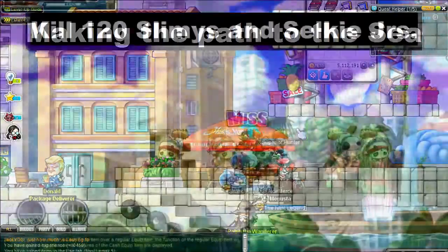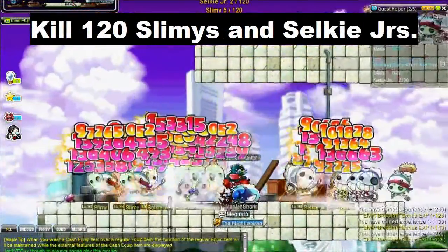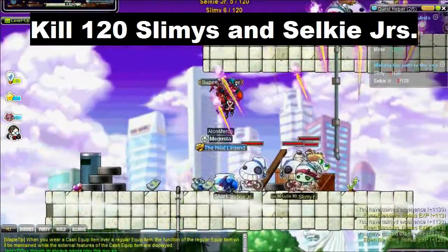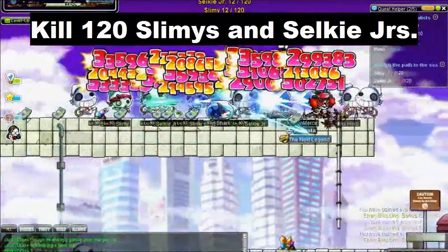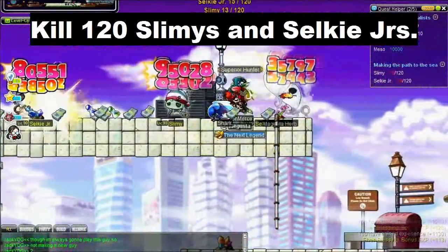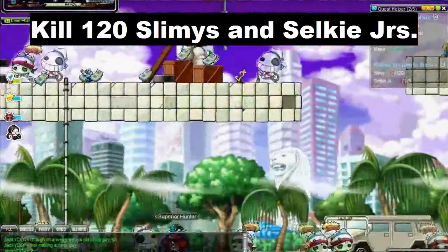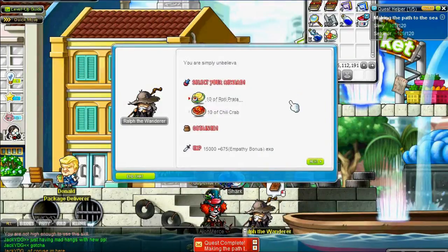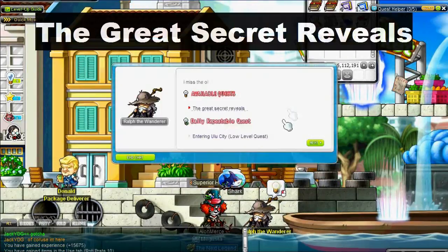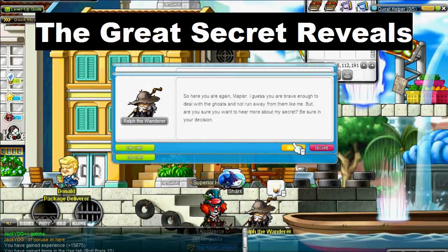Once you accept this quest, it's more monster killing. The best place is the MP3 map - you need to kill 120 Slimies and Selkie Juniors. Both monsters are located in this map, so just stay there. That doesn't take too long. Turn that in, get some more seafood, and accept the next quest: The Great Secret Reveals.